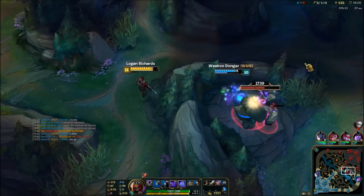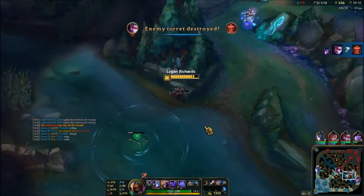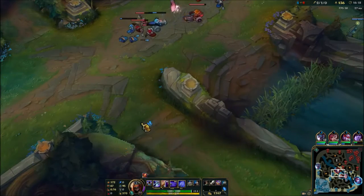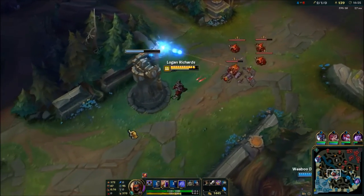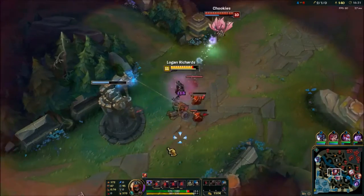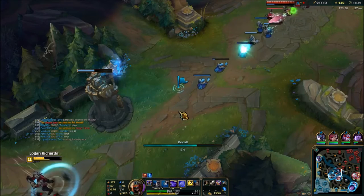Zed is a champion that works pretty well with blue buff — cooldowns on an assassin are always pretty good. Zed's pretty energy-inefficient if you aren't hitting two things on the same person. If you hit the same person with the same spell — like hitting one champion with two shirkens — you'll restore some energy. That's definitely a good way to stay full on energy, to hit people with two spells.